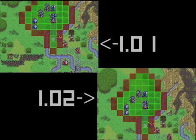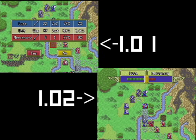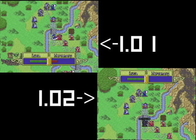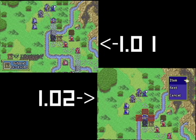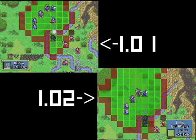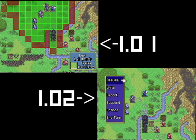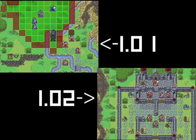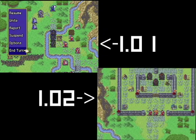While 1.01 was an emergency patch uploaded to address a few important issues that snuck by before launch, we've had a few months to work out what we'd be focusing on in 1.02. Over this time, we paid close attention to what those who had played the game had to say. While the list of requests runs long, there were a few repeats that definitely caught our interest, chief among them: speed.